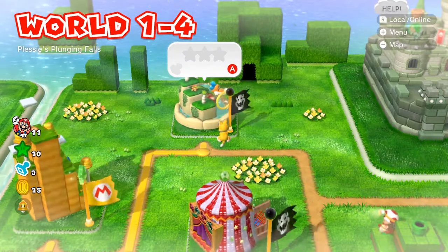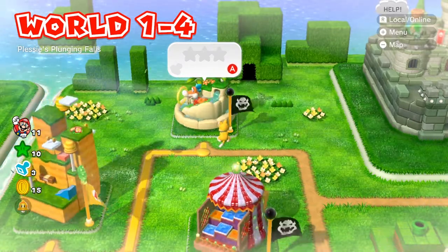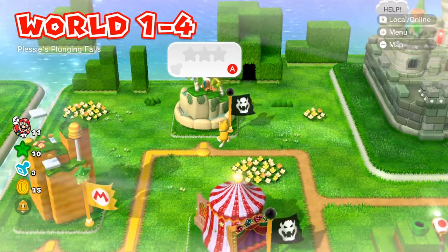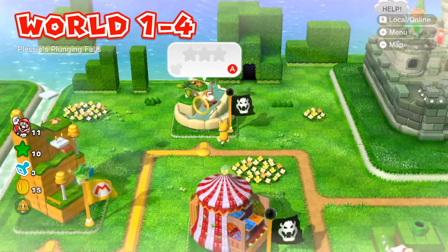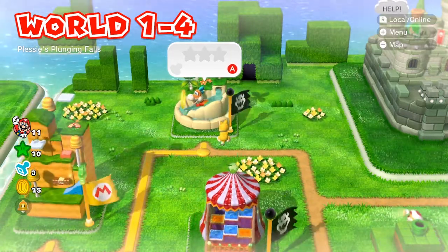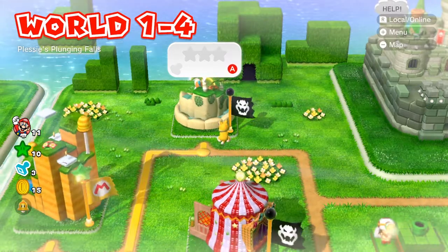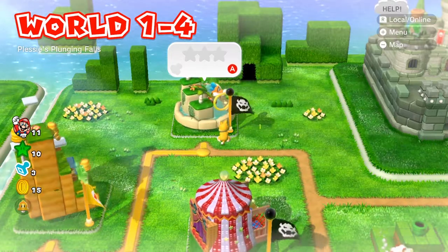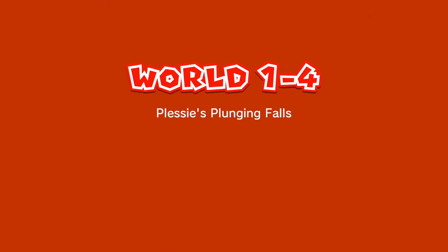Plessie's Plunging Falls. Now this one — I don't want to say vehicle level, it's definitely not a vehicle you're driving — but you are riding Plessie down a water slide or waterfall. Plessie has his own controls and it's kind of difficult at first if you don't know what you're doing. But once you know how to control Plessie and know the location of all the stars and the stamp, this level is quite easy.